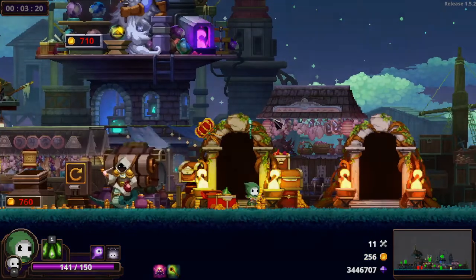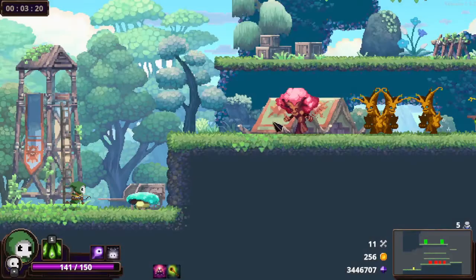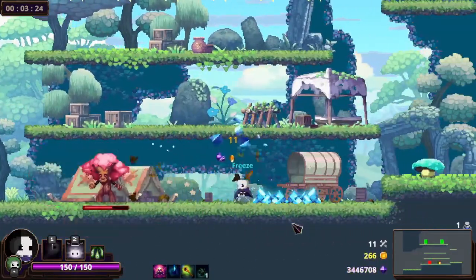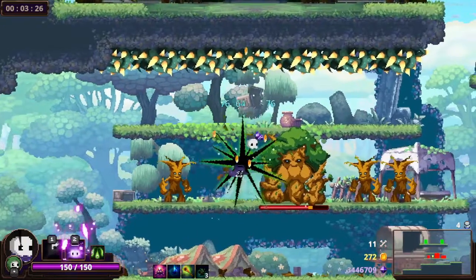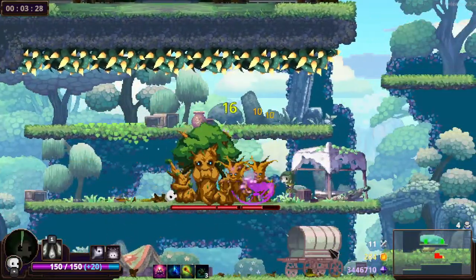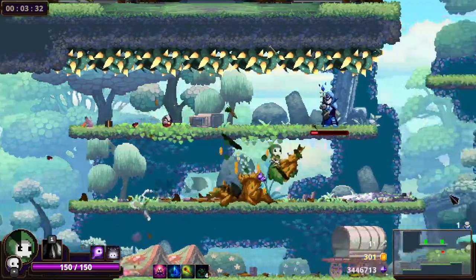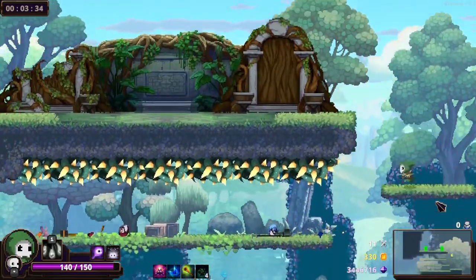We're gonna take an Item room here instead of a Money room. Very light on the Slow Shards — Act 1 we've been in so far is not being too kind in that regard. But obviously the run is still young, there's plenty of time to make up for lost Slow Shards here.